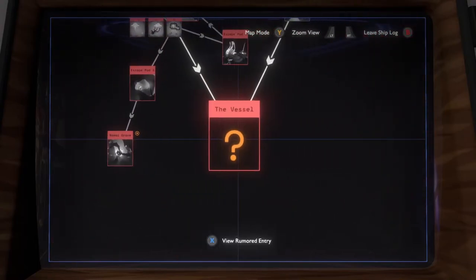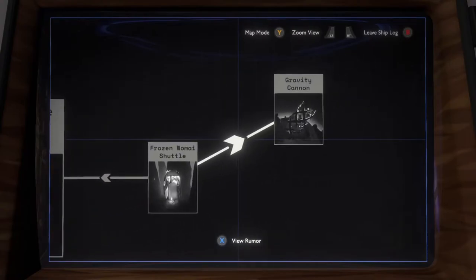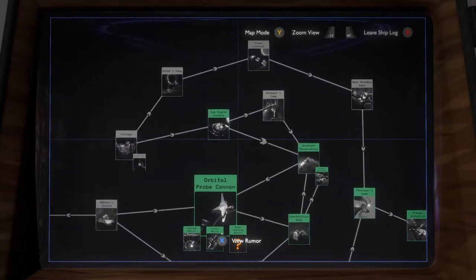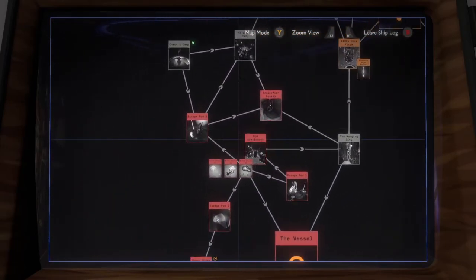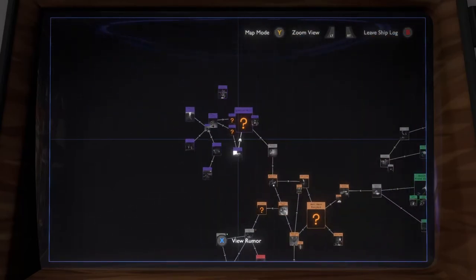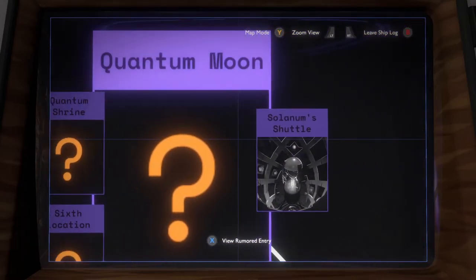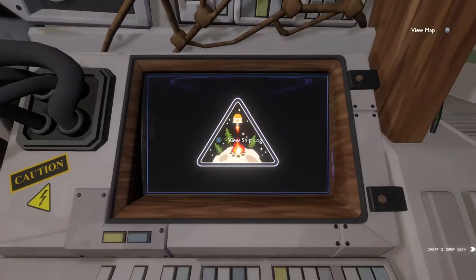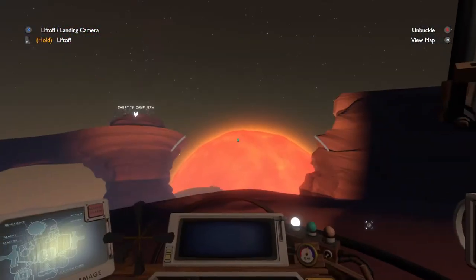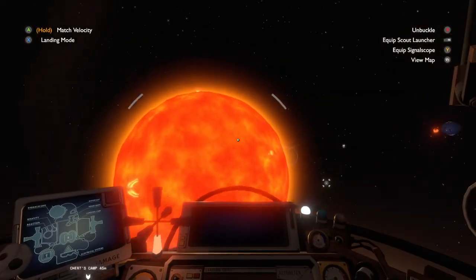There's the new stuff at the vessel in the Nomai grave, which I still haven't figured out. I don't think this new knowledge is going to help me over there. There's the Ash Twin Project. Sun Station. Quantum Shrine and Sixth Location. I could just try to land on the quantum moon — just go looking. I don't think I'm going to be very successful.